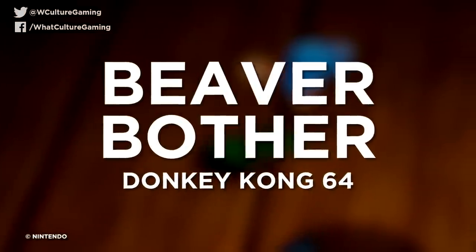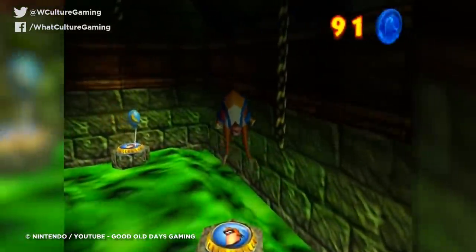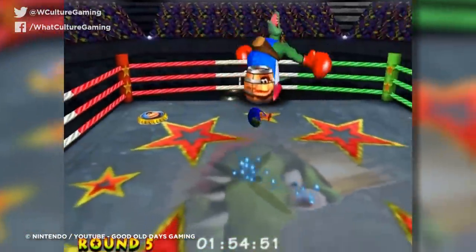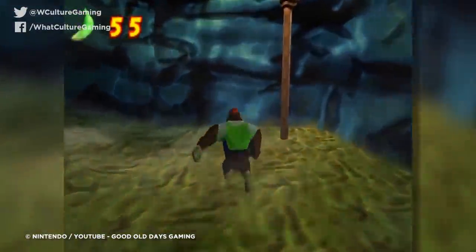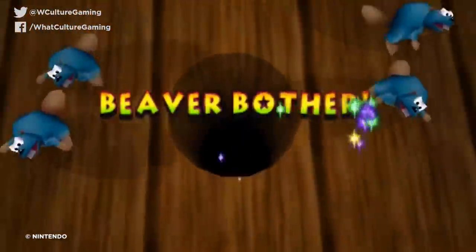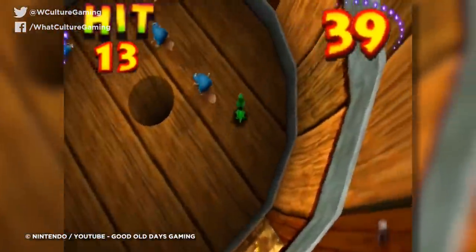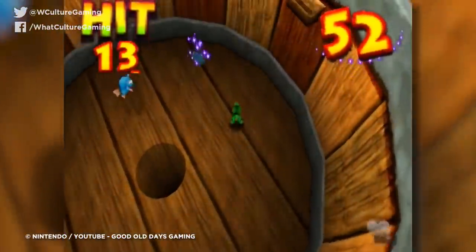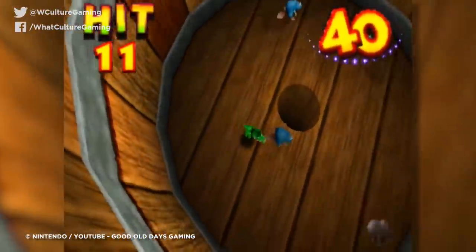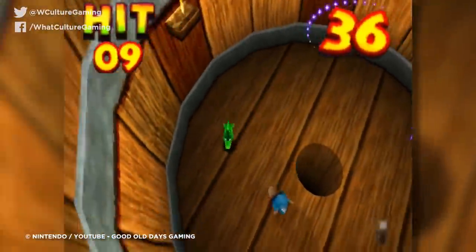Number 4: Beaver Bother — Donkey Kong 64. Donkey Kong 64 is a bloody weird game. Not only is it a collect-a-thon for the ages, but this title delivers quality content in almost every area — from the final boss fight against King K. Rool to all the character-switching mayhem. Unless, that is, you're attempting Beaver Bother, because this minigame can slip on a banana peel and die. On paper it sounds simple: chase a load of beavers into a hole in the middle of the room. In practice, the beavers seem to refuse to play ball and will actively avoid the hole even with pixel-perfect chasing. There's also a super strict time limit that sees you complete this with mere seconds to spare even if you did everything right. Many people simply skip it after being battered by beavers over and over.